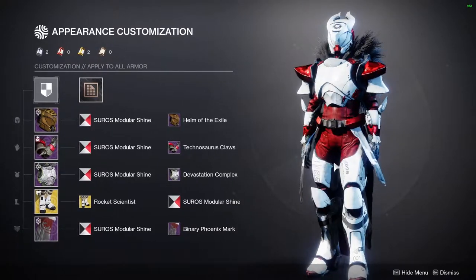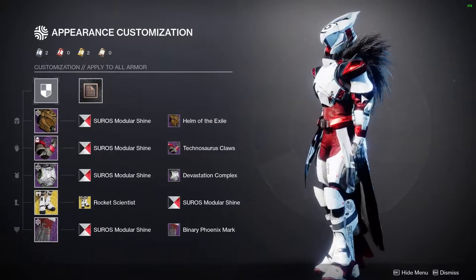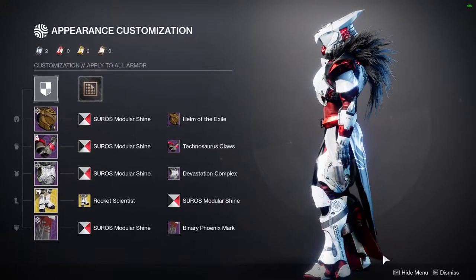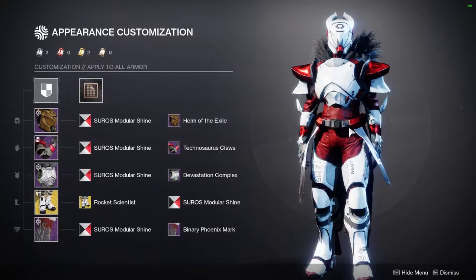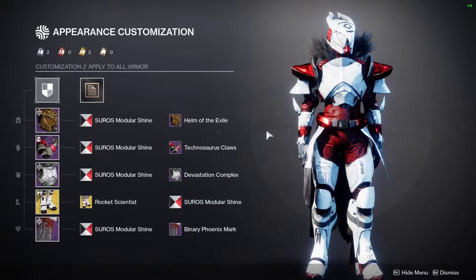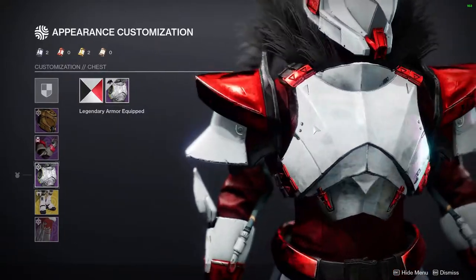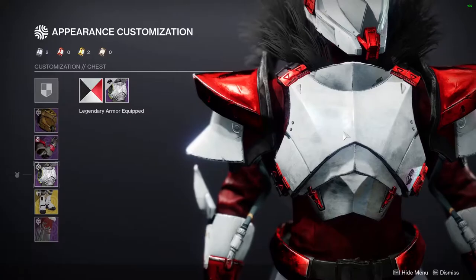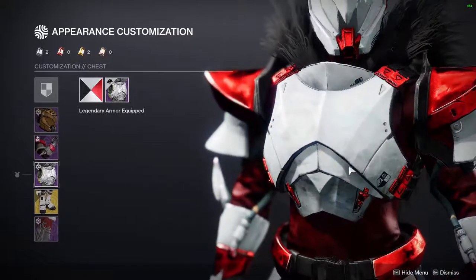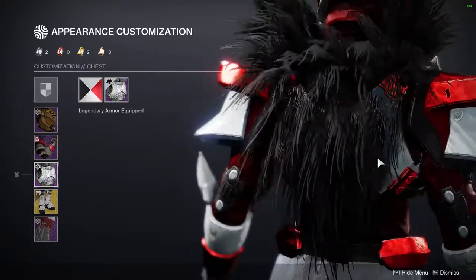The arms are from the dinosaur armor from Halloween, and I'm loving it. Pretty much everything in this look has an angular, pointy quality — the arms, the boots, and even the chest piece. That's why I chose armor pieces with points throughout. The chest piece is the Devastation Complex — a piece I really crutch on.